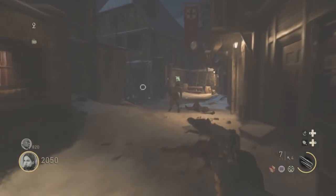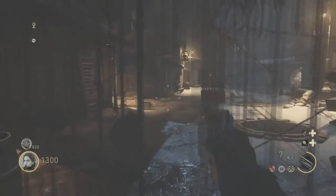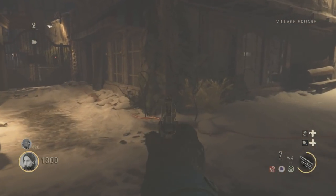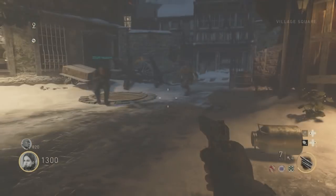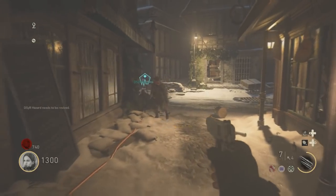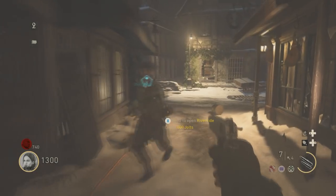The first zombie pileup glitch requires a second person. You can do this almost immediately — around round two. All you want to do is, in the first area, open up the first gate. At the very first left you can make, this corner right here, you want to go ahead and crouch right against the corner. Then have a teammate revive you from the direction I'm showing here.